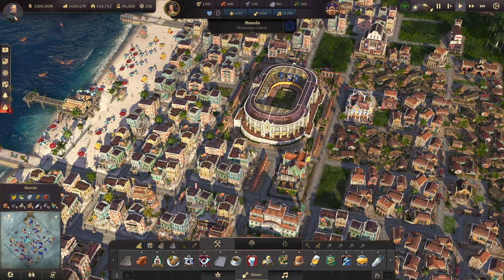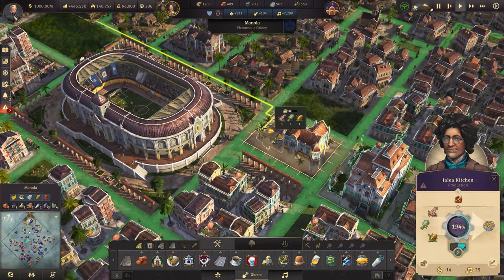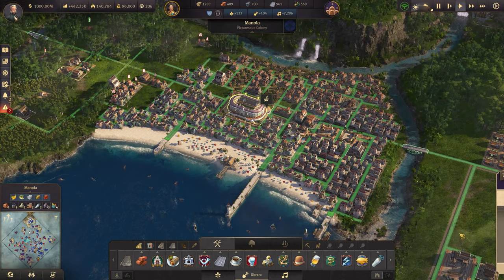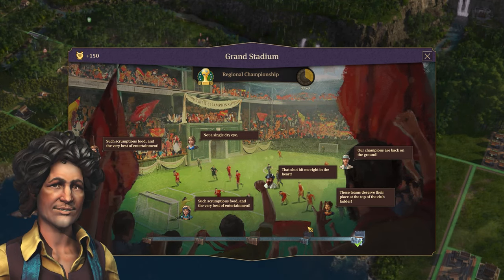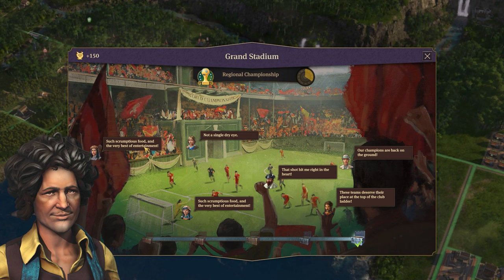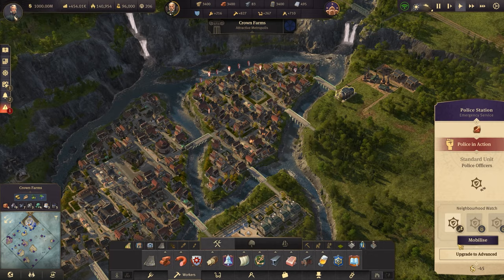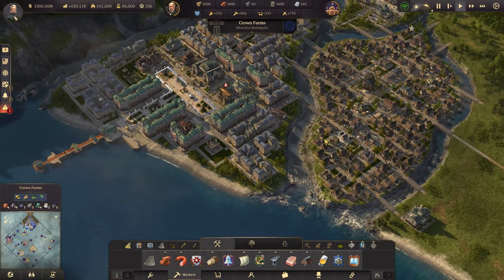I like having the restaurants just across from the stadium — I think that's pretty cool. I'd face this one the other direction to draw the people in towards the tables. How are we doing? Oh, there we go — these teams deserve their place at the top of the club ladder. That shot hit me right in the heart — oh my God, it's Alex the Rambler! Our champions are back on the ground. Not a single dry eye. I'm glad the people are loving it. There was a fire — also out here. God damn.